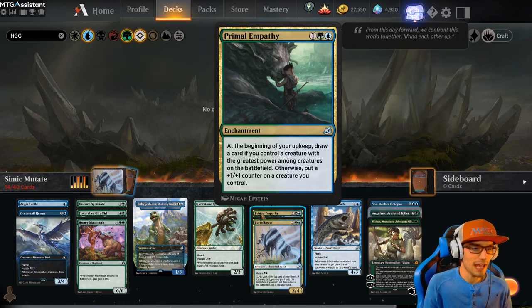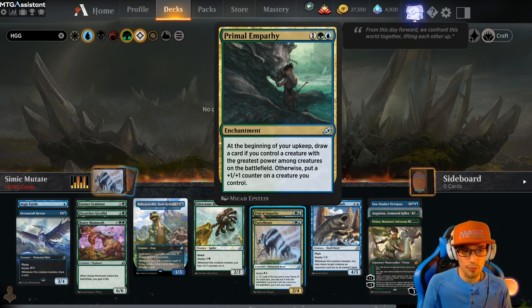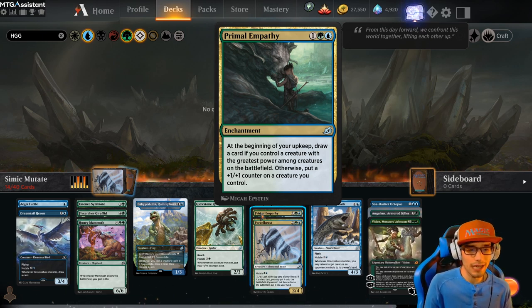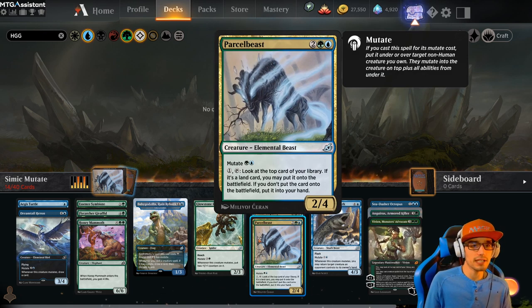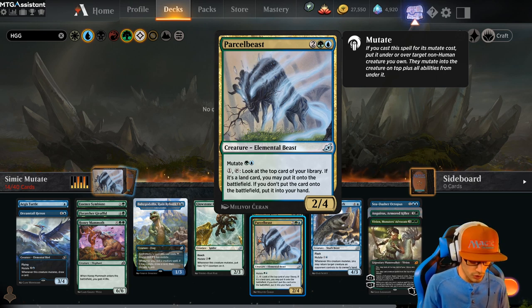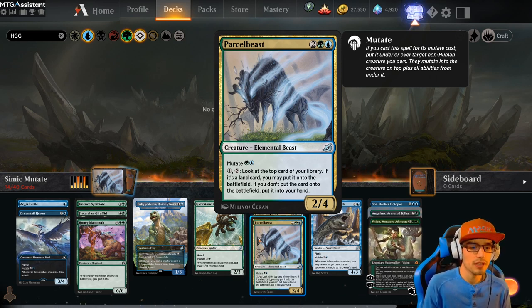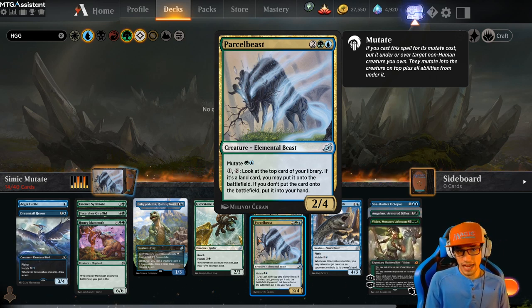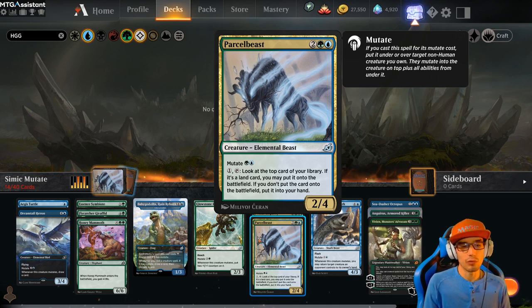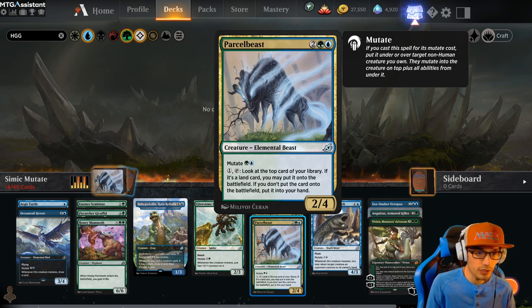Primal Empathy: at the beginning of your upkeep, draw a card if you control a creature with the greatest power among creatures on the battlefield; otherwise, put a 1-1 counter on a creature you control. Parcel Beast for 4 is a 2-4. Mutate cost is only 2. You can also pay 1 and tap it: look at the top card of your library — if it's a land card, you may put it into the battlefield; if you don't, put it into your hand instead. So this is like a reusable Farseek on a stick.